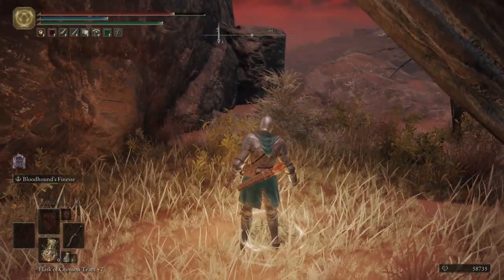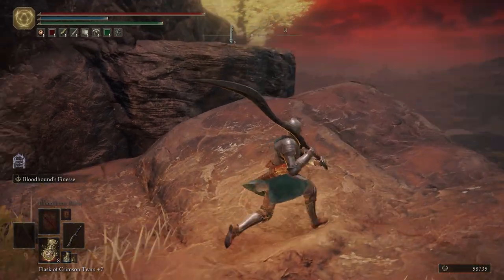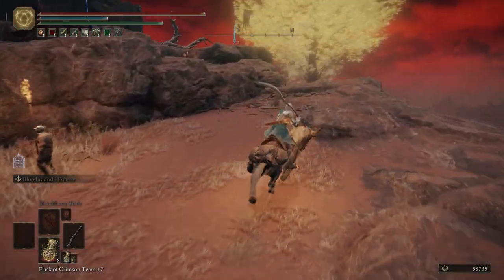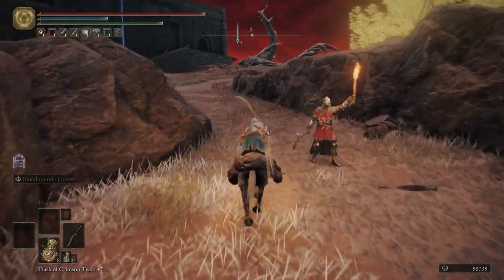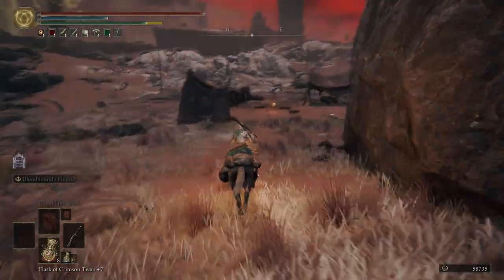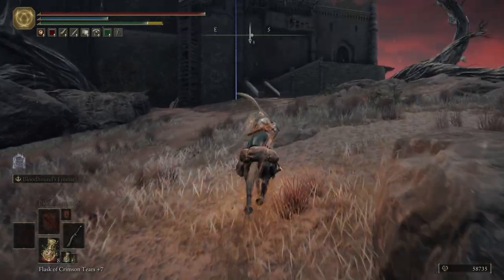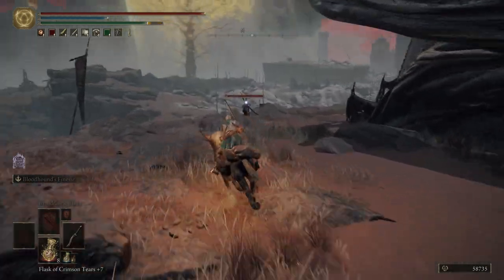Let's go ahead and grab this Grace. If you want to rest at it you can; I'm not going to bother. Let's hop on Torrent — we're going to go up, hug the side of this cliff, and then right down this pathway. We're going to veer off to the left over here and grab ourselves an Explosive Great Bolt. And then we can come up here and get rid of this marker.